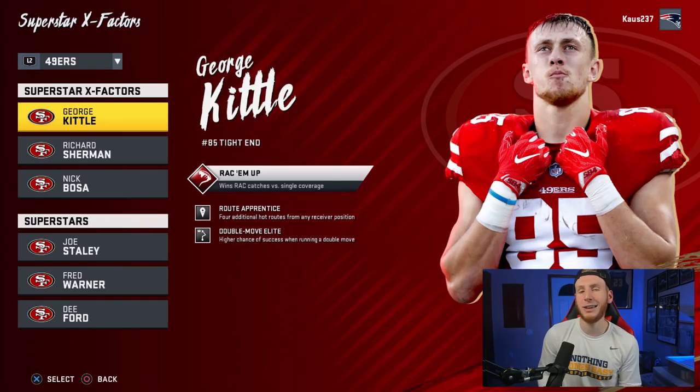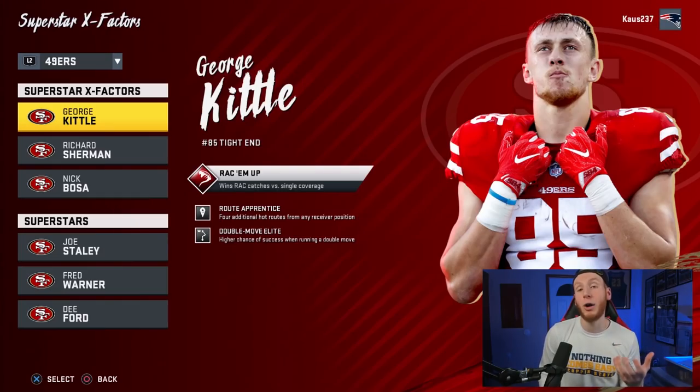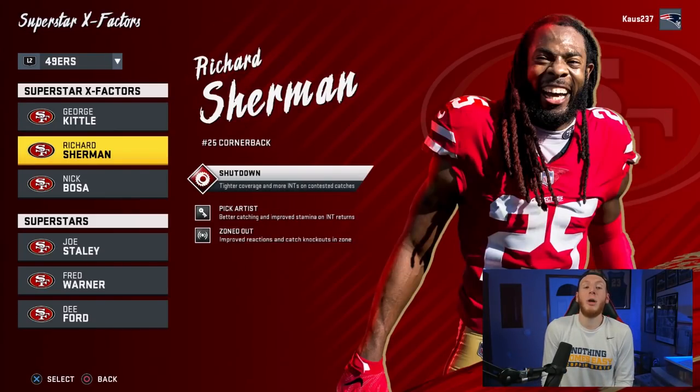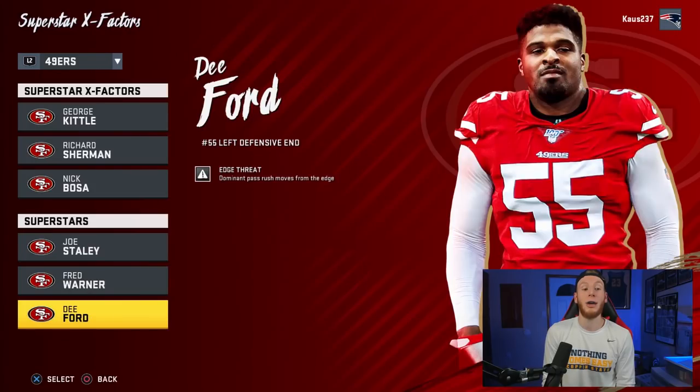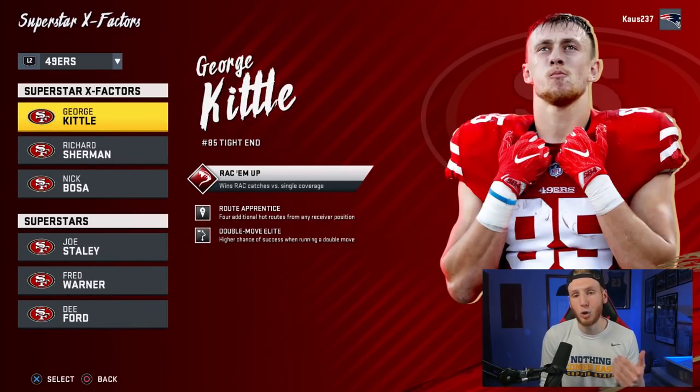Today's team is going to be the 49ers. The reason is because George Kittle gets the Route Apprentice ability. I believe Route Apprentice is very important for Chips.net both in Madden 20 and going into Madden 21. They have a great team otherwise — Richard Sherman's great, Nick Bosa's great, they have two pass rushers with Dee Ford and Nick Bosa. Just a good team all around.